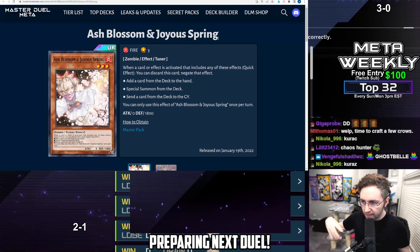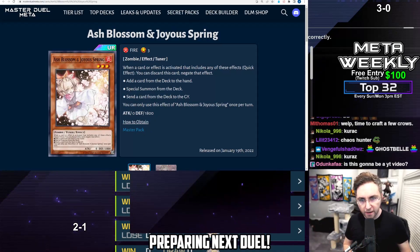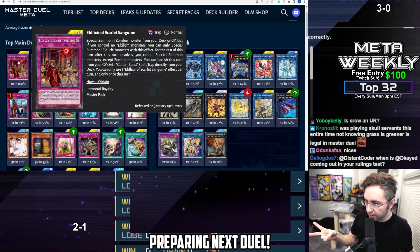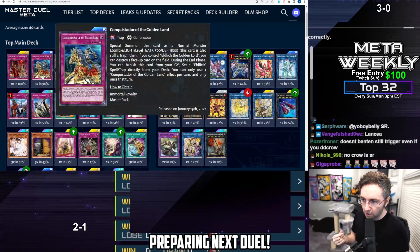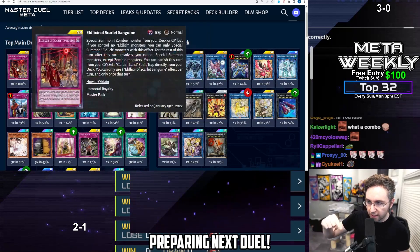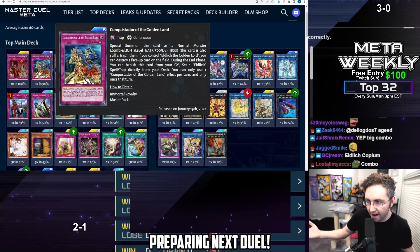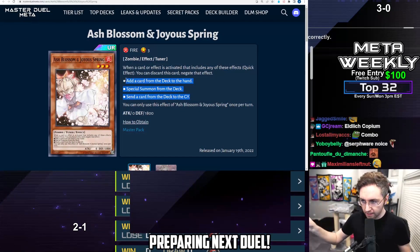Ash Blossom — you're already playing this, but it's good against the Eldlich traps that want to special summon an Eldlich from the deck. Generally, an Eldlich player is very proud of this combo. They like to chain link 1 Conquistador, chain link 2 Eldlixir — because it makes them feel like they're doing a combo. It will summon the Eldlich, then summon the Conquistador, then pop a card on the field, and they're going to feel smart. But if you Ash Blossom the Eldlixir, the Conquistador does nothing — it just summons a token, and now they're a big giant fool.